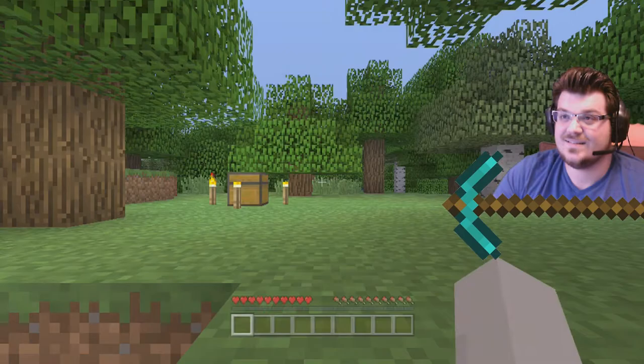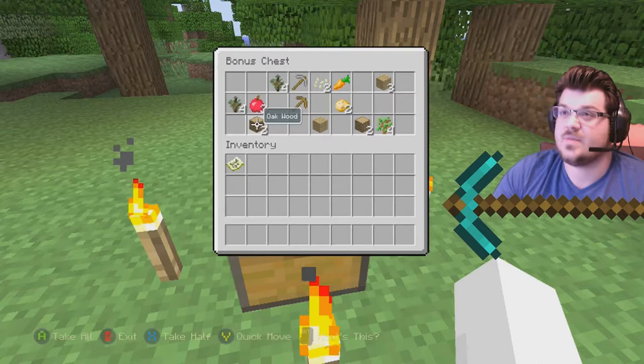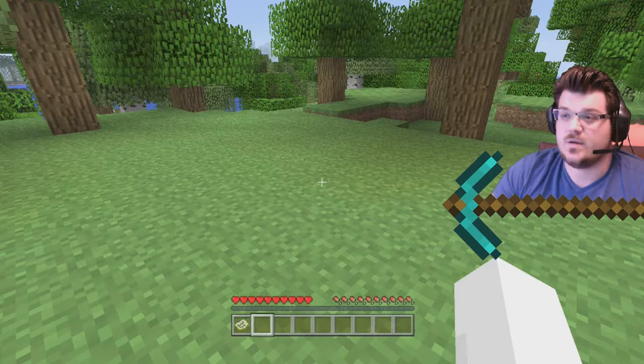Alright, so there's the chest you get — this is the spawn chest, which you can select in the options. It gives you a few things to help you, but we're not going to use it. I want to do it all from scratch. The first thing I'm going to explain is the map. You always start with a map in your inventory. You click A and grab it down here, put it in your hotbar slot, and use the bumpers to move left and right on those slots below.